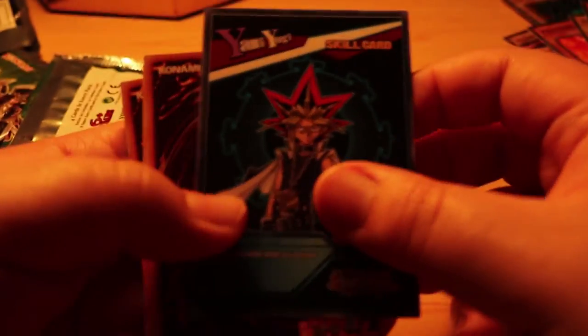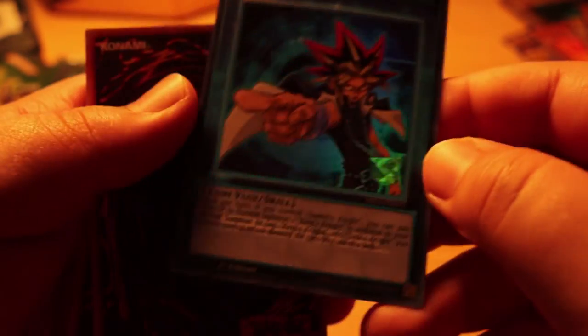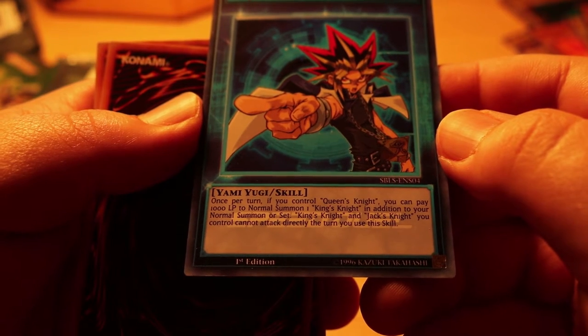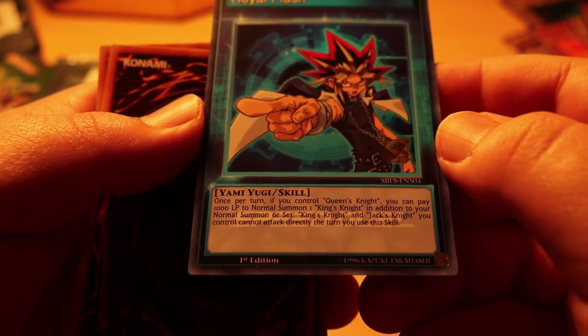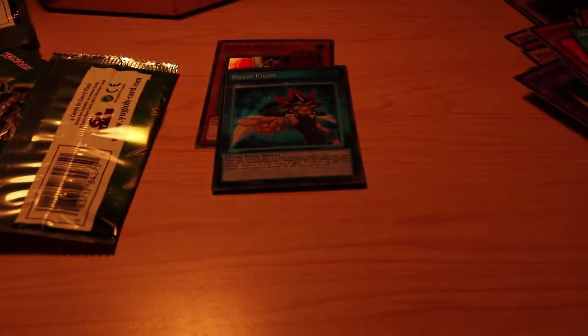Oh baby! We got ourselves Yami Yugi's skill card: Royal Flesh! Once per turn, if you control Queen's Knight and you pay 1000 life points, you can normal summon one King's Knight in addition to your normal summon or set. King's Knight and Jack's Knight you control cannot attack directly the turn you use this skill. Oh nice! And we also got Dimensional Wave, Motion Limit, Impulse, and Possessed Dark Soul to finish up that pack.